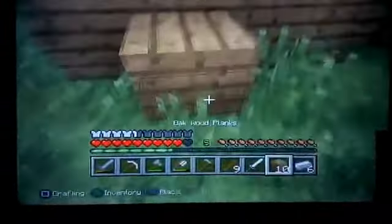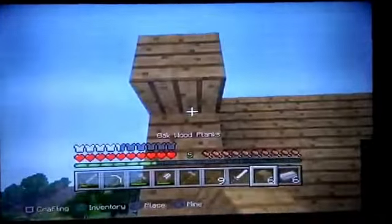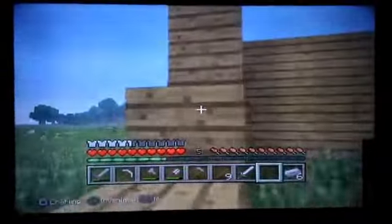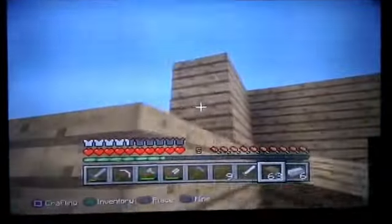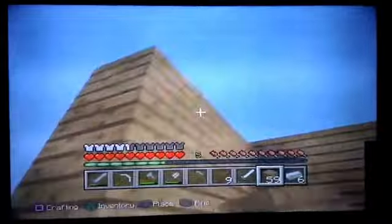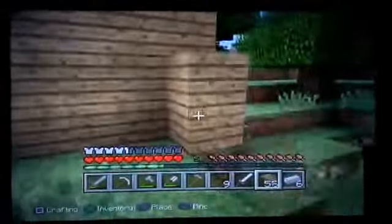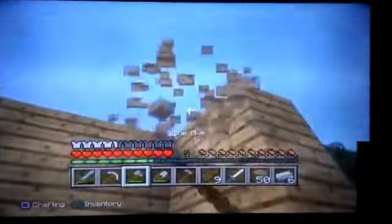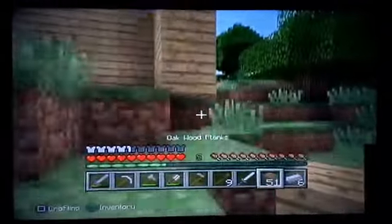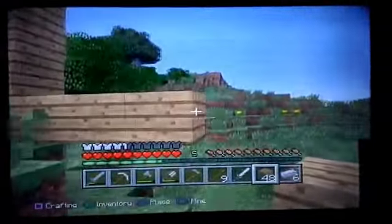I put it on host options, so if I die I won't lose my stuff, but I'm not gonna cheat like fly or anything. There we go — take it and throw it.